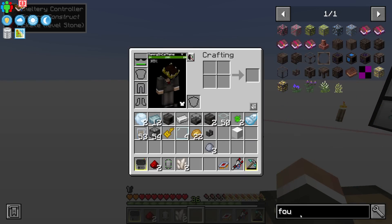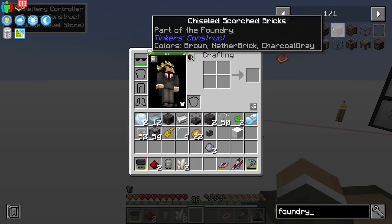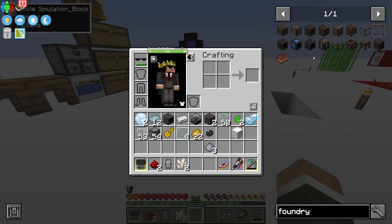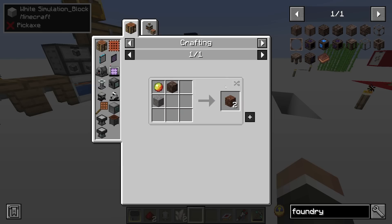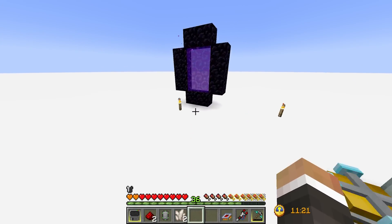Thankfully there's a fix in newer versions of Tinker's Construct: the Foundry. The foundry is basically the same as a smeltery but it doesn't create alloys. It's a bit trickier to make — instead of seared bricks you need scorched bricks, which are made by smelting nether grout. Nether grout uses gravel, soul sand, and magma cream instead of sand, gravel, and clay — so magma cream might be a little harder for us to get.